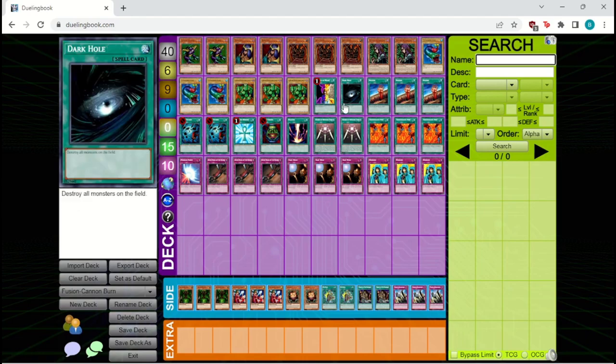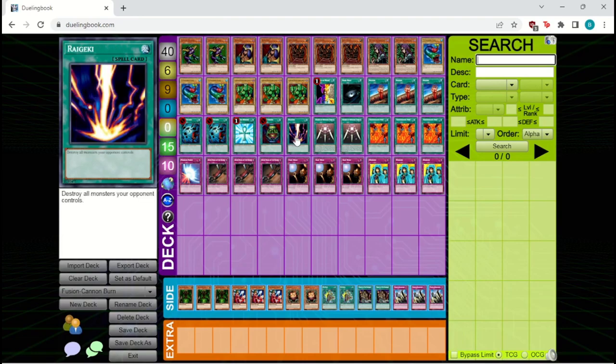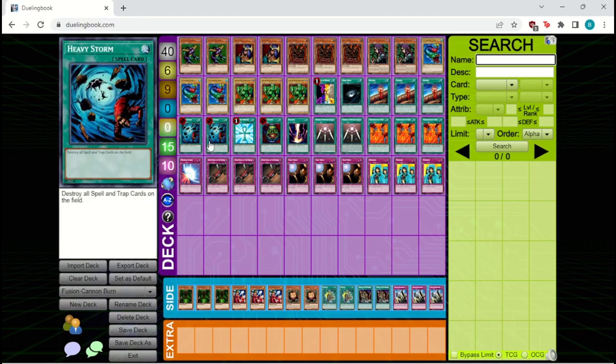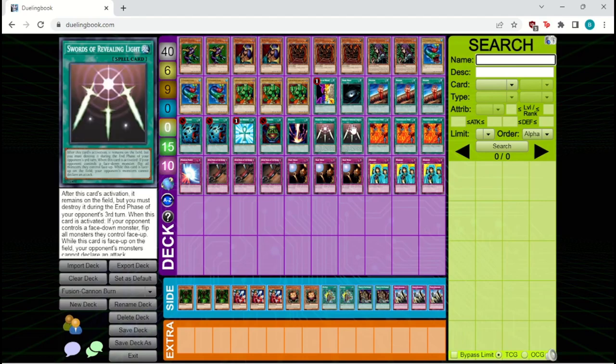Moving on from the monsters, we are playing the Power 5 limited spells: Change of Heart, Dark Hole, The Other Art, Monster Reborn, Pot of Greed, and Raigeki. We're also playing three Fissure to act as removal, just clearing the way to get in with our beaters. Two Heavy Storms to clear the way of spell and trap cards that might mess up your plan. And two Swords of Revealing Light to stall for a bit while you draw into your beaters. This can also flip monsters face up to be able to get rid of them with Fissure if you really need it to.